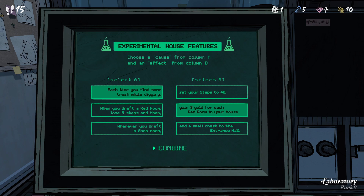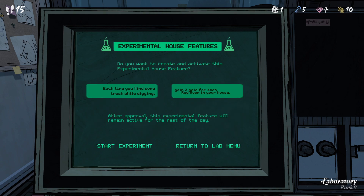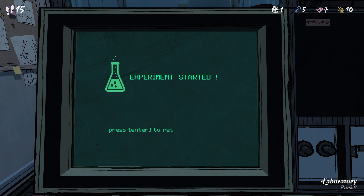Each time you find some trash while digging — when you draft a red room, lose five steps. And then when you draft a shop room... I really need the key room. I'm probably going to get more red rooms. If I lose five steps, and then set it to 50... I don't need this one. Gold would be nice though — for each red room in your house, set your steps to 40. I think I can do with 15 steps. Let's take that off, because I don't want to lose the steps. Each time you find some trash while digging, or whenever you draw, there's just one shop room left. I'm more likely to find trash — set your steps to 40, or gain gold, for the locks and keys. It's a toss-up. We're going to be very close on the steps.